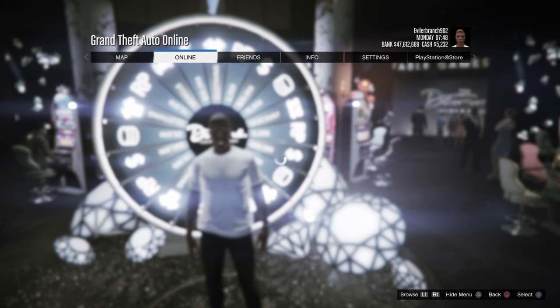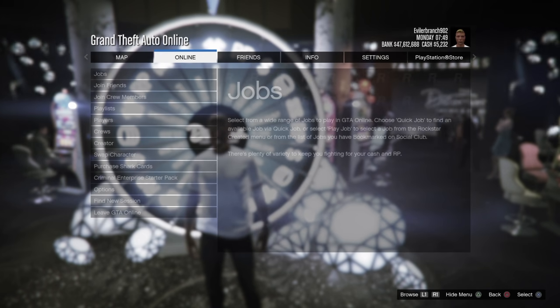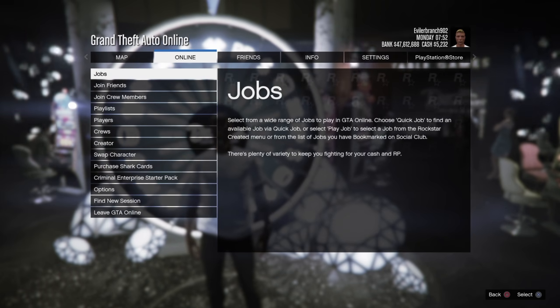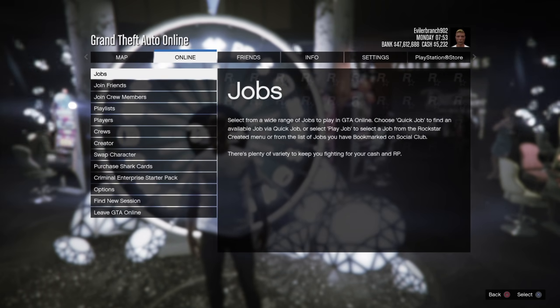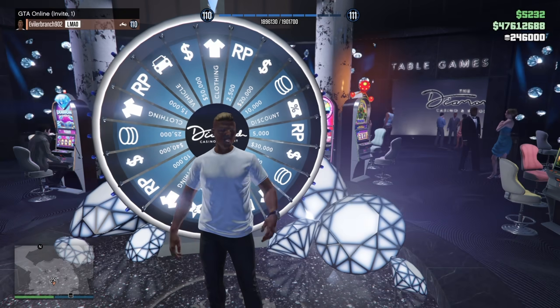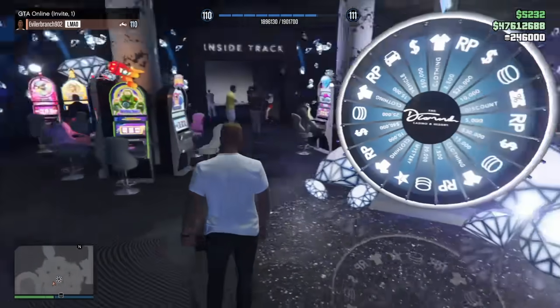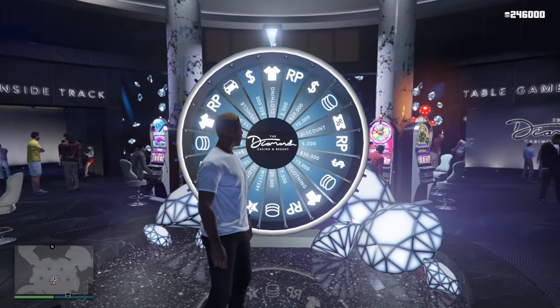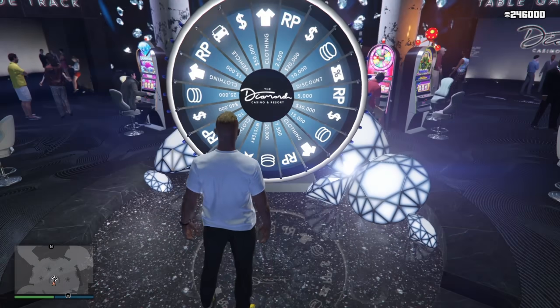To go into invite-only, you go to story mode, then go to the online tab, and click play GTA Online. Instead of clicking go, you go one below and click on invite-only. That's how you get to an invite-only session. When you get there, come over to the Lucky Wheel and make sure it is on clothing, and make sure the vehicle is two to the left of clothing.